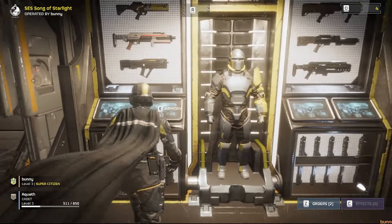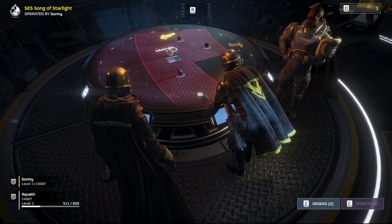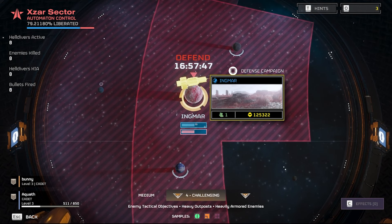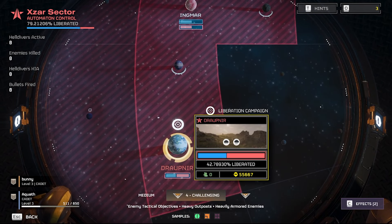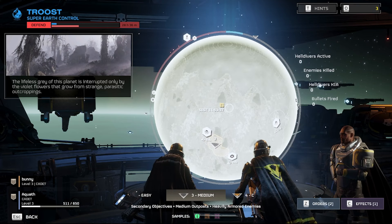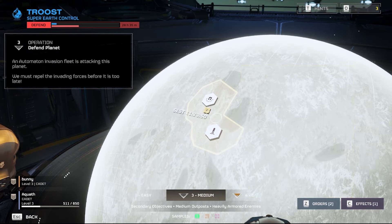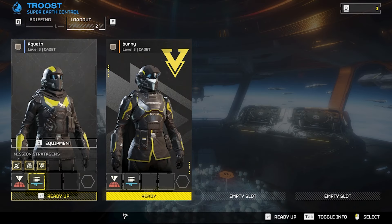The other terminal to the right is the armory — this is where you change your weapon loadout, character, armor, and boosters, as well as view your stats. The gameplay terminal of the ship is the galactic war terminal, where you can see the map and its layout with the moons and planets you can land on. As the ship captain you can select an area of interest and choose a specific planet. The goal of the game is to collectively, as a player base, liberate the surrounding areas from the two species we fight against. You select a mission or an operation, then run into the hell pod to choose a loadout before landing on a planet.